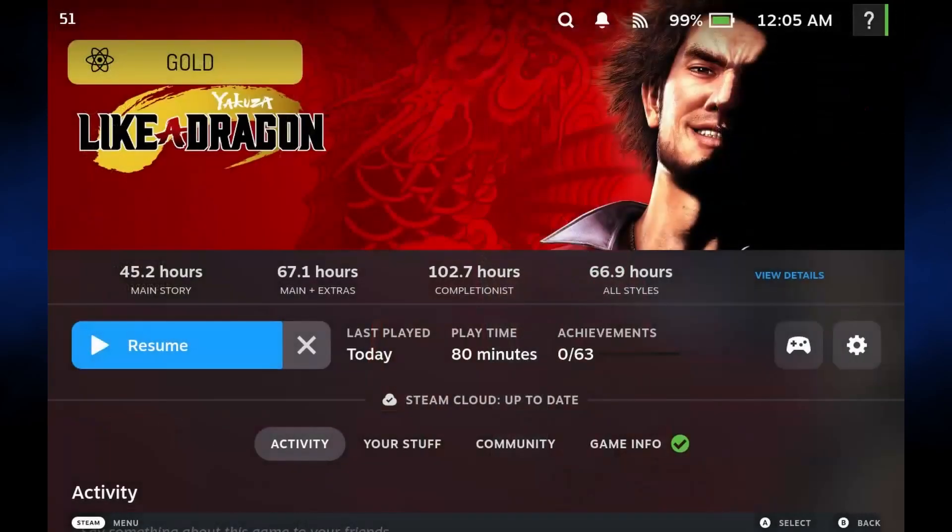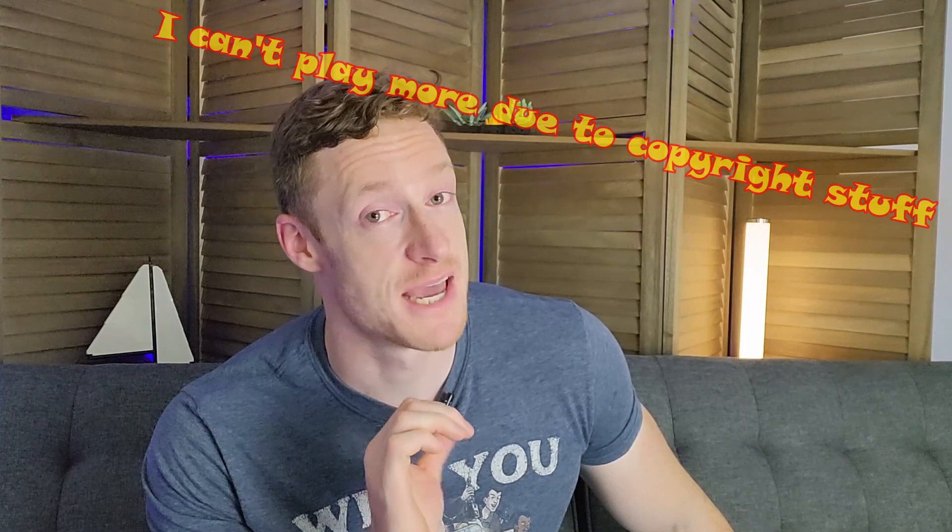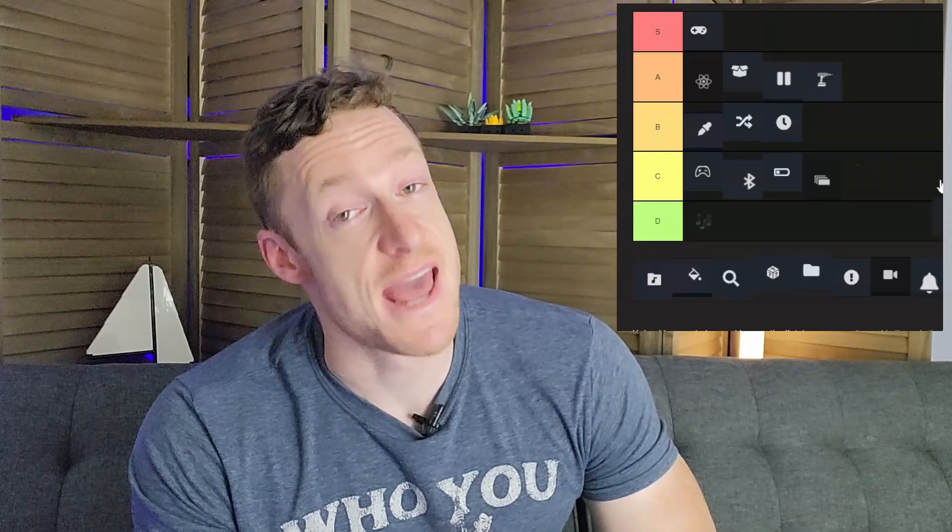I'm not sure what kind of black magic or voodoo this next plugin uses, but it works. It plays the theme music of any game, no matter how obscure — although I haven't tested this in exhaustive detail, so don't quote me on that. So far it's always worked; I've gone back to games from 2001, and the games don't even have to be installed. There's black magic afoot here and I love it. Solid A rating.